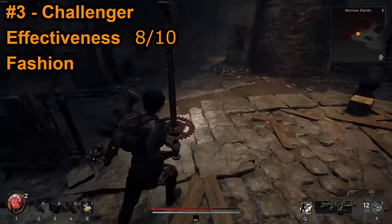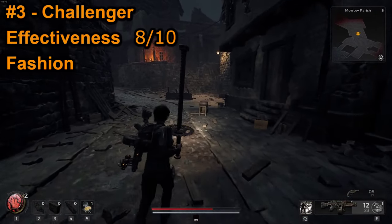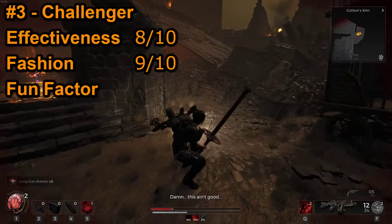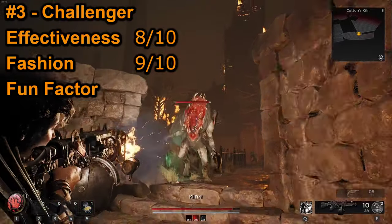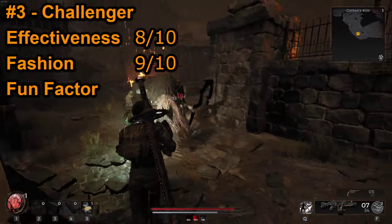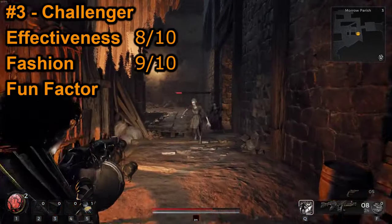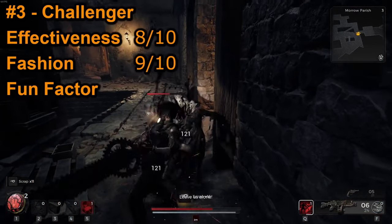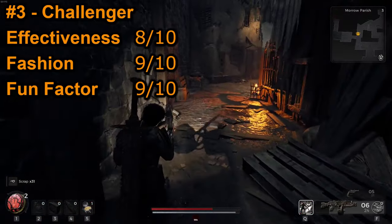Next up is Fashion, and just look at it — does it really get much better than this? This is an easy 9 out of 10. Lastly, we have Fun Factor. The Challenger is a blast to play as. The weapons are fun, War Stomp is fun, and Die Hard allows you to play a little more dangerously. Reloading the Silverback is probably the least fun part of the Challenger, which is honestly not a big deal. So it's no surprise I'm giving the Challenger a whopping 9 out of 10 for Fun Factor.